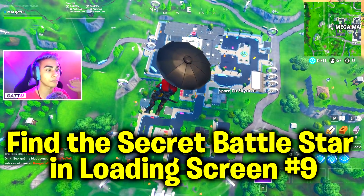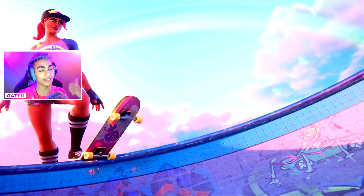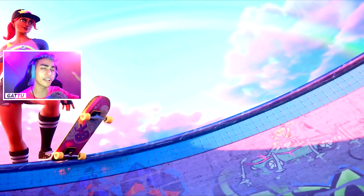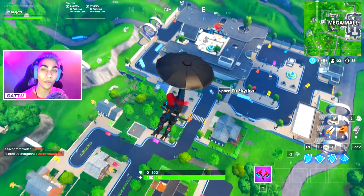With that being said, let's get into this challenge. The challenge is basically going to say find the secret battle star in loading screen 9. Once you complete all the week 9 challenges, you will unlock this loading screen, which is going to look something like this. We can see the brand new beach bomber skin, and if you have a look at the graffiti there's going to be a car, and exactly on top of that there's going to be the secret battle star.